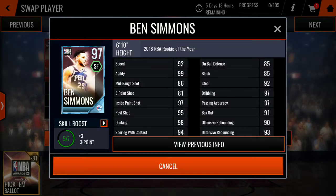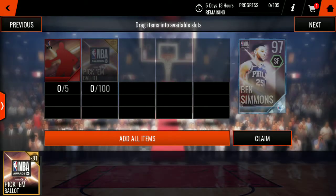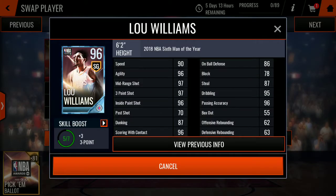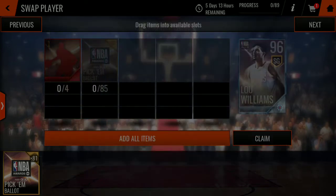Ben Simmons: 98 dunk, 97 inside paint shot, 97 dribbling, 97 passing accuracy, 99 agility. Dope. And that's 1-4 too — I had to pick him up. Lou Williams: 97 mid-range entry pointer, 96 inside paint shot, 96 passing accuracy. Dope, dope.